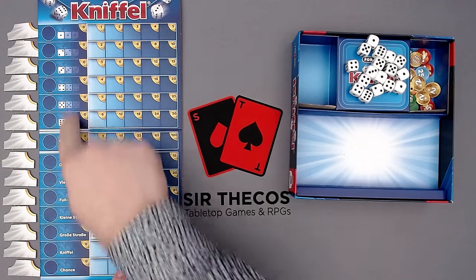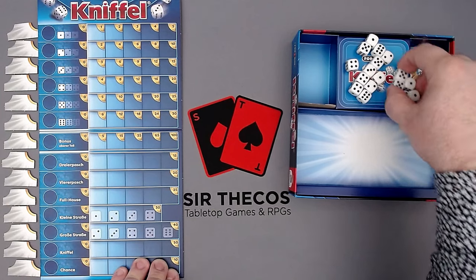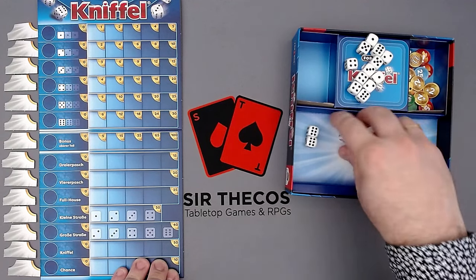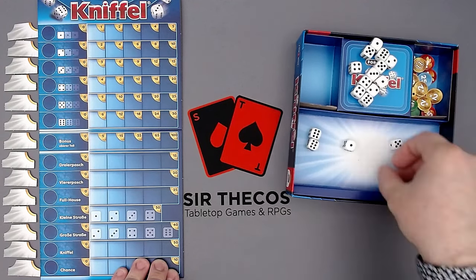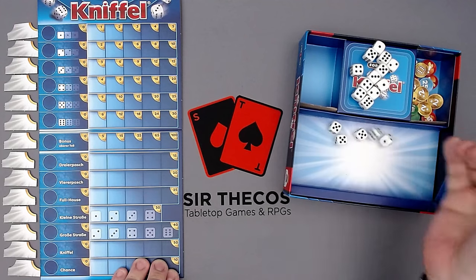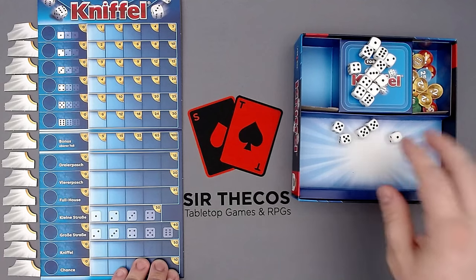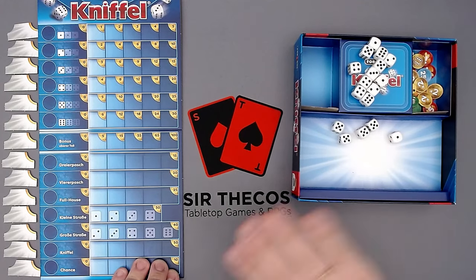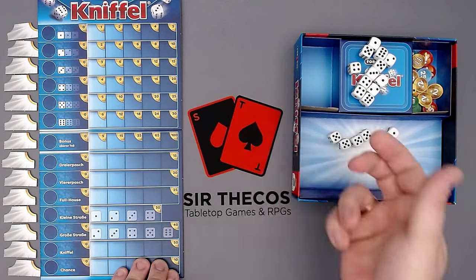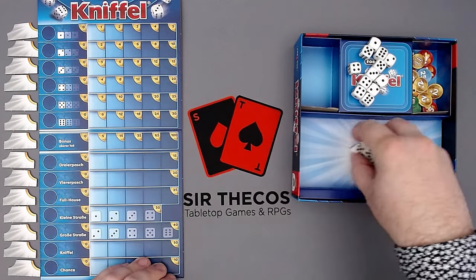In a regular Yahtzee game, you take five dice, roll them, and have two re-rolls of as many dice as you want. After three total rolls, you're done and work with what you have. It's usually a roll-and-write game where you write in whatever you got. In this game it works a little differently: we always take five dice at the start of each round, but the difference is there are no re-rolls.